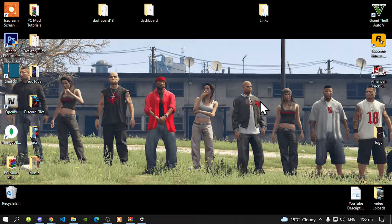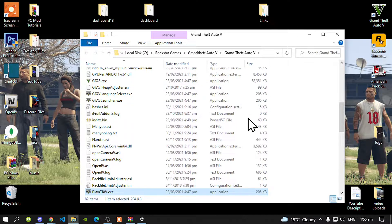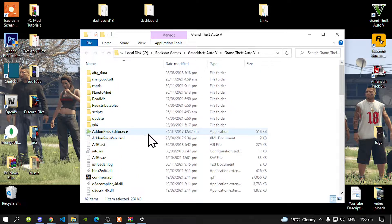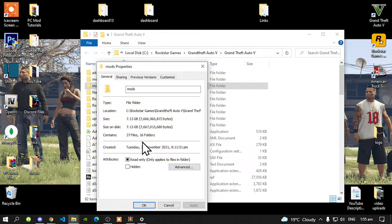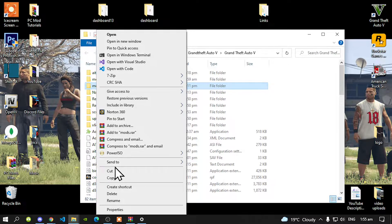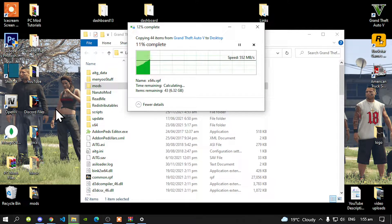This mod is going to be really simple and easy. Go to your Grand Theft Auto V game, hover over it, right-click, and open file location. Now before we do anything, we must create a backup file. Go to your mods folder, right-click, go to properties — my one is only seven gigabytes. Then right-click and copy your mods folder and paste it onto your desktop.